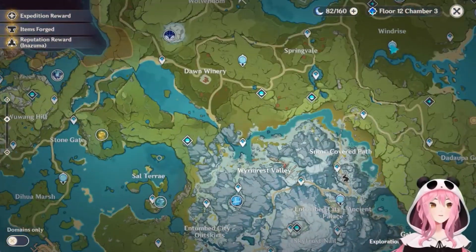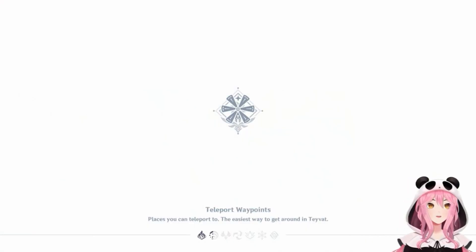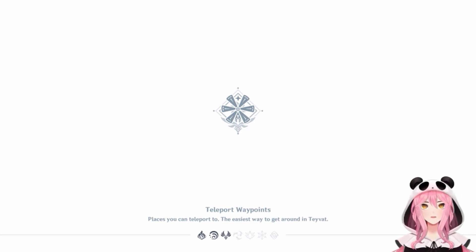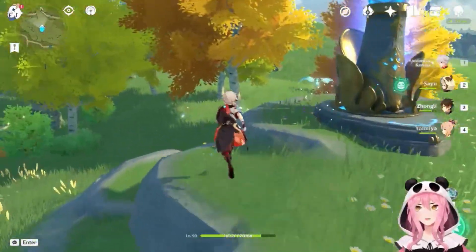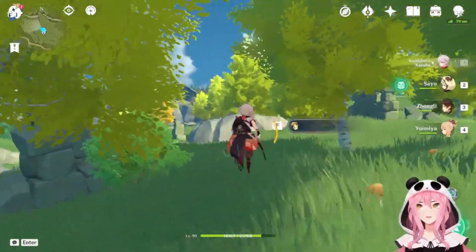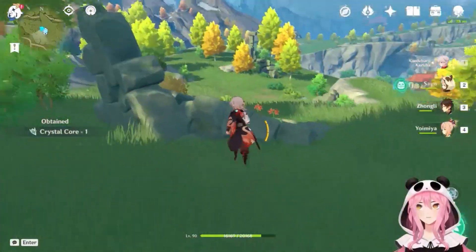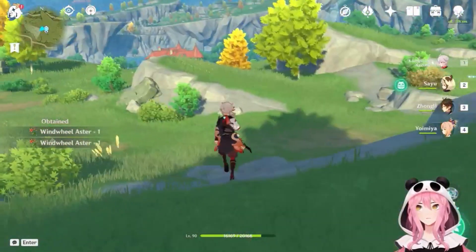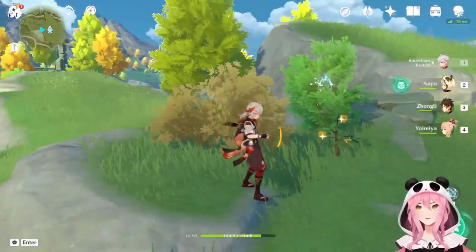The next place I want to bring you is this Statue of the Seven waypoint, to the right of Dawn Winery — east of it. When you get here there are going to be two crystal flies right next to the teleport point, and we can use Kazuha to get that third one. If you don't have him, no big deal. Move over to the left and you'll see a crystal fly right next to this bush.